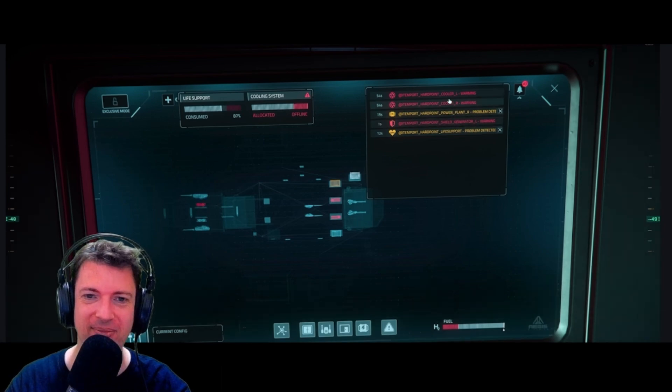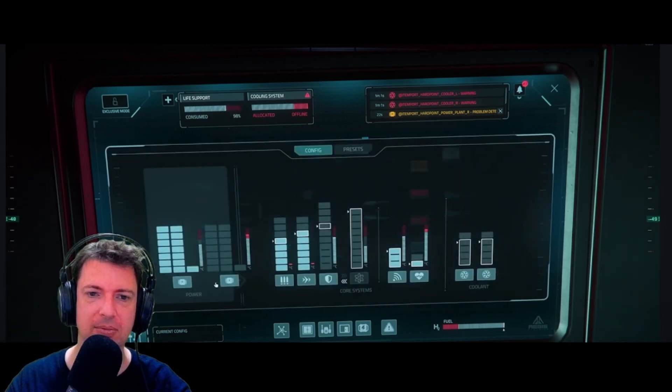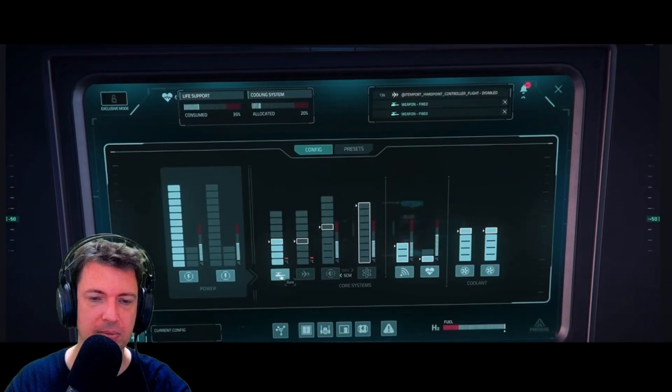Items that are in a critical state or not getting enough power will show in red. Items that are less damaged or going through a misfire will have moderate colors. Items that are otherwise fine will have functional blue colors. The biggest change to the engineering UI screen is basically the power management part of it.